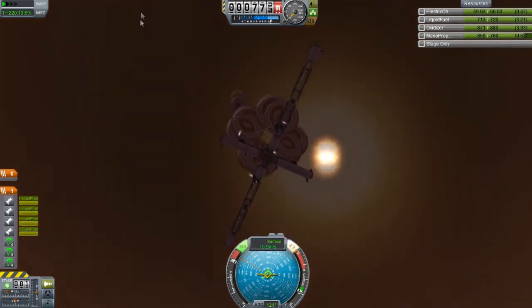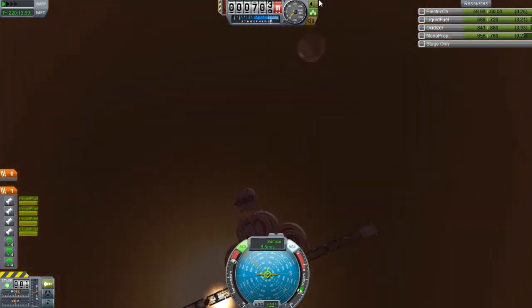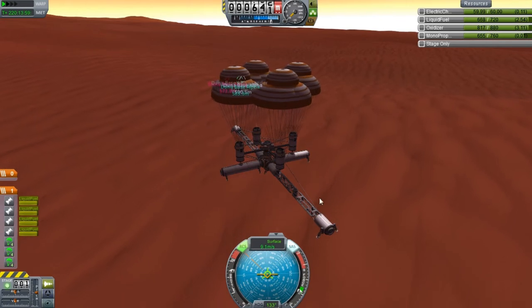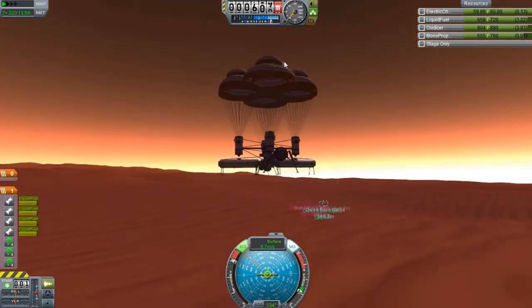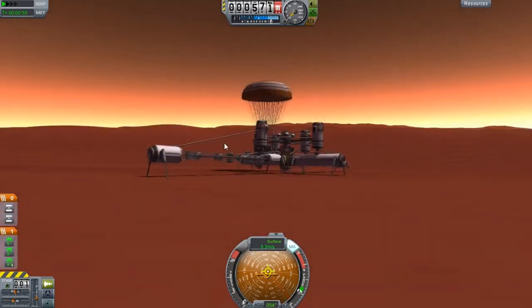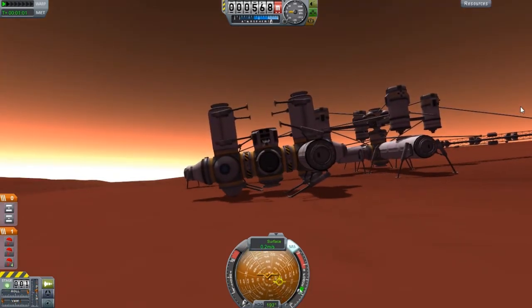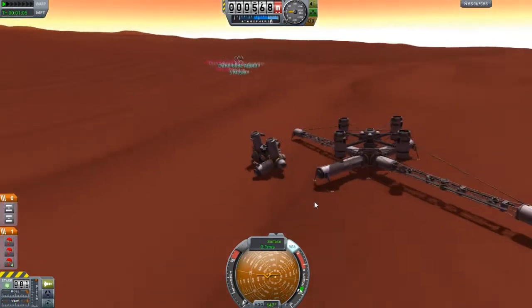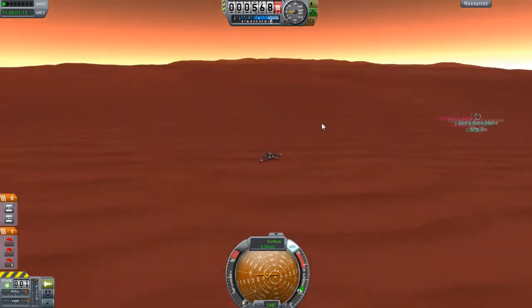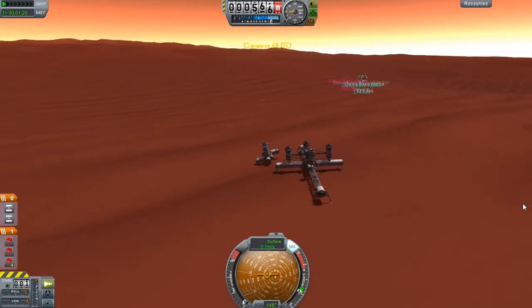Turn these engines on, slow us down a little bit more. My heart is bounding — it's absolutely bounding right now. Holy crap! Gear down, gear down, gear down. Just run these full speed so we don't smash into the ground. Holy crap, gear down. Did we break anything? Gear back up. Oh my god — we landed! And we're less than a kilometer away.